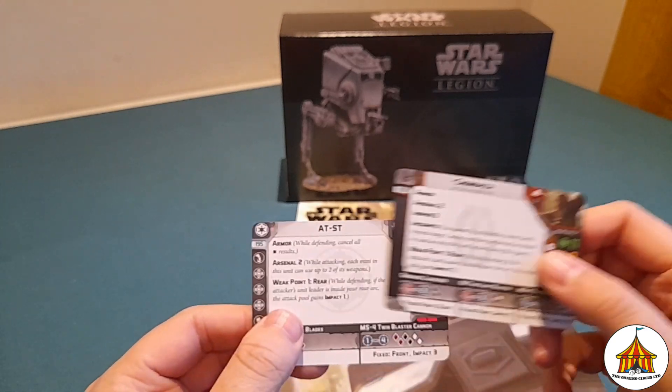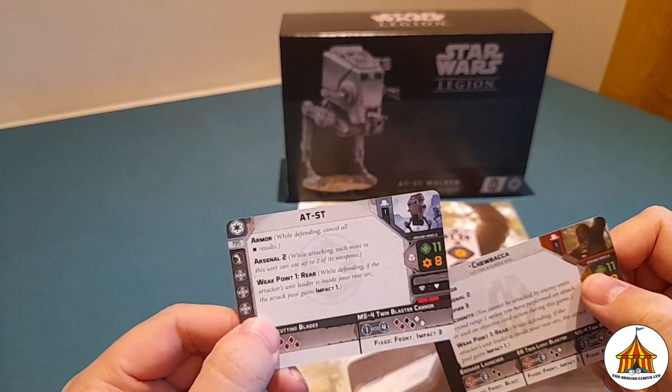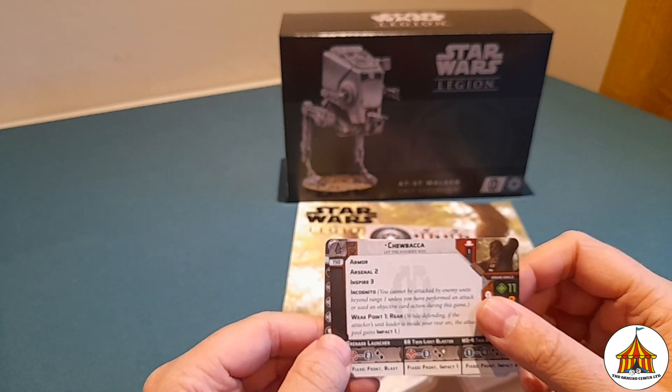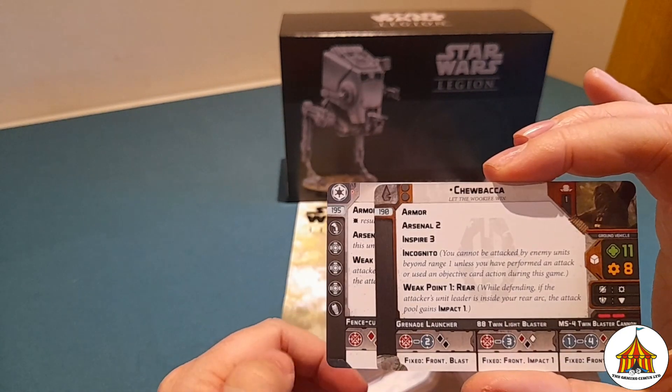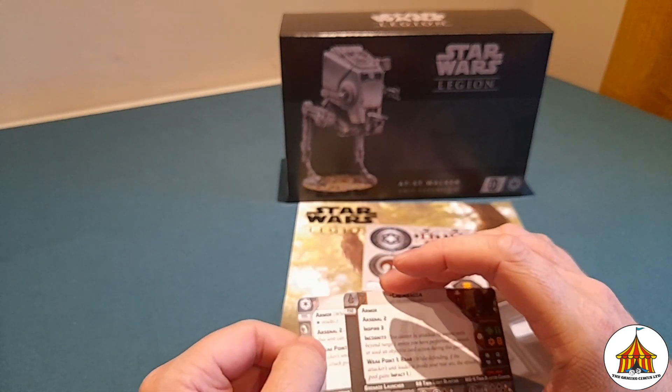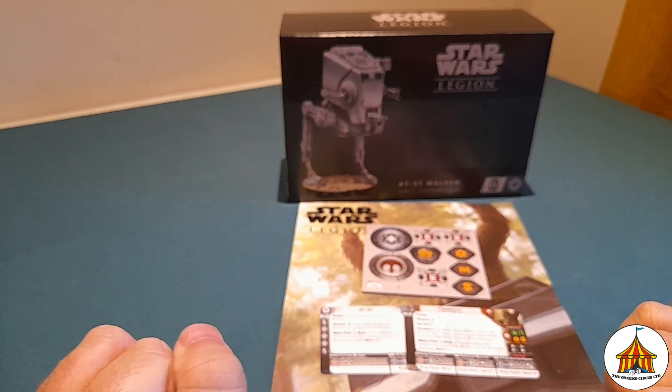I think both of them are going to be a nasty unit to go up against. I already know how bad the AT-ST is currently. I think Chewbacca is going to be a fun thing to have for your Bright Tree Village and Rebels, giving them an option of turning it back on the Empire.